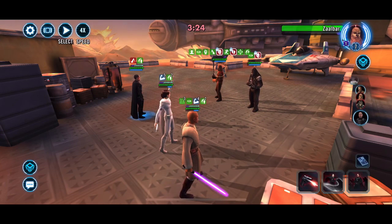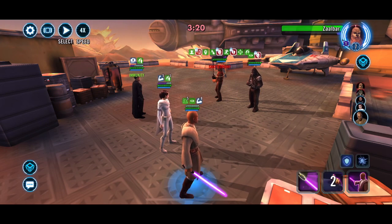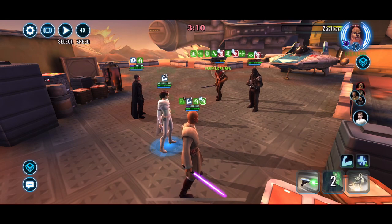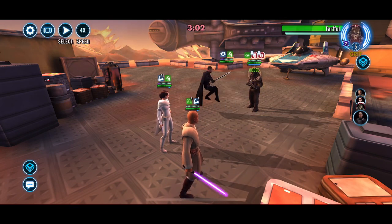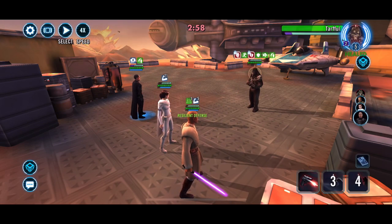Mace is kind of cool here because he's actually reducing their defense and health — whatever Shatter Point reduces. He tanks pretty well and also makes the opponents weaker so we can take them out. Here we are — pretty easy win.